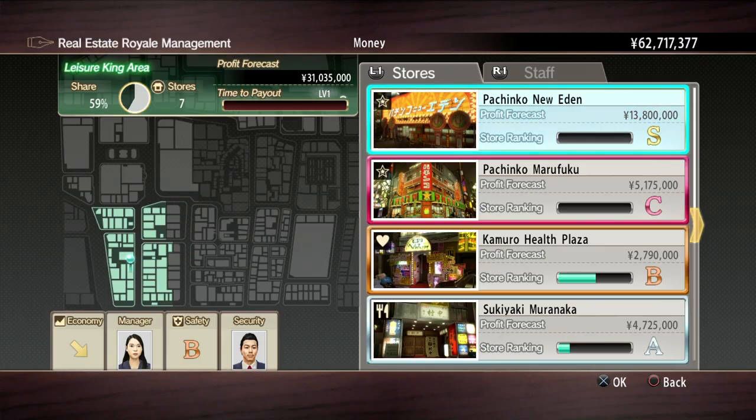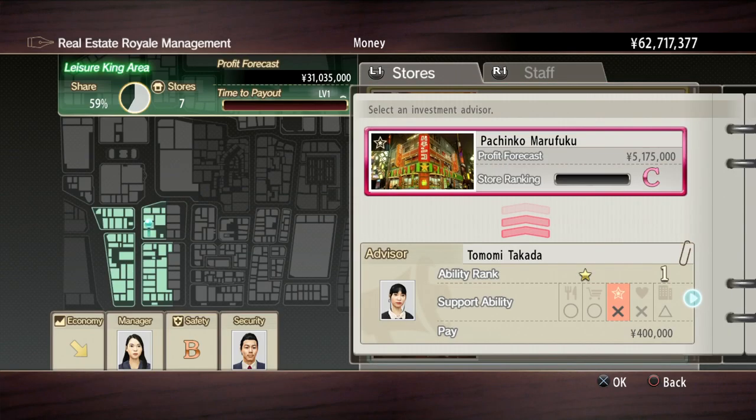Now I'll teach you how advisors basically work. I cannot invest in this shop because it's already rank S, but this shop is rank C. And basically what you want to do — the different symbols work like this: circle means that person's good at that, triangle means the person's okay, and X means that person's terrible. So that's how you know which advisor to invest in for which property.